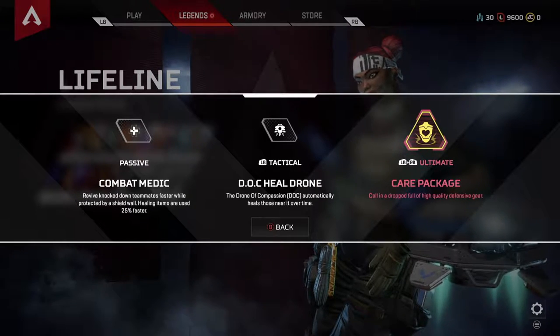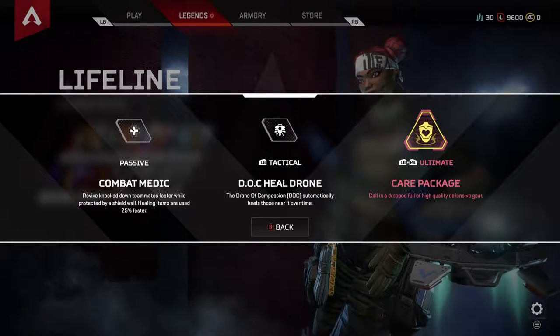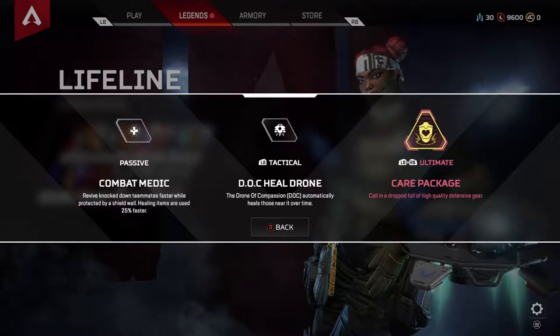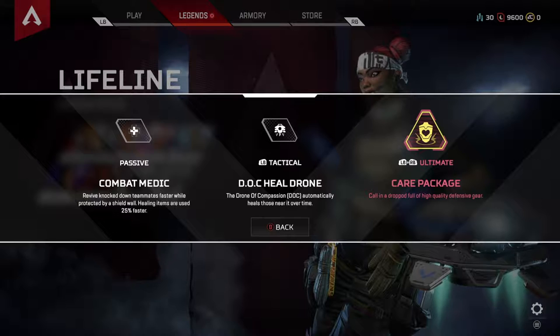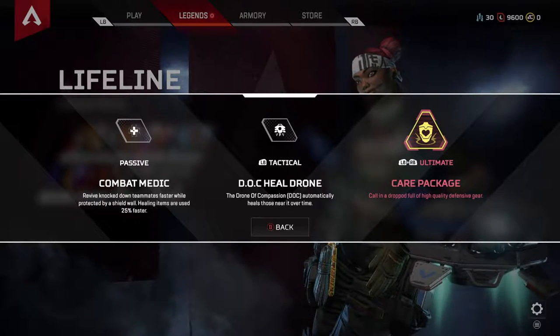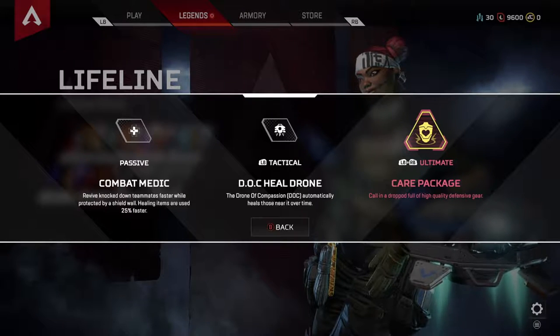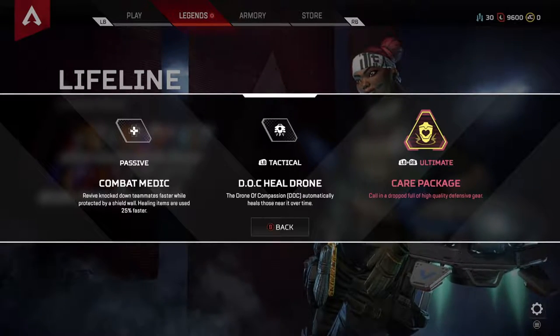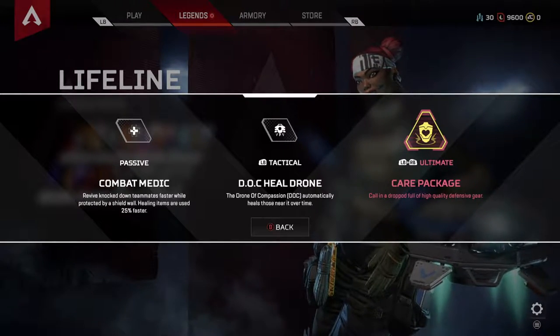Her tactical ability is the DOC Heal Drone — the Drone of Compassion. This drone is actually pretty good. All three of your teammates can hook up to it and you can heal over time. It does about 25% to 50% health, depending on how many people are linked up to it, but it can link three people at one time. It'll get you out of a jam — maybe throw it down when you're trying to pop some shield. It's a pretty strong ability.